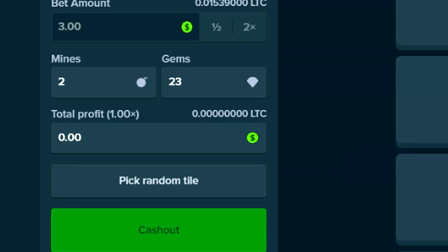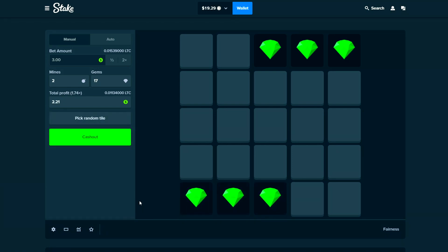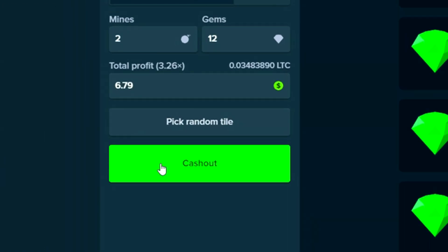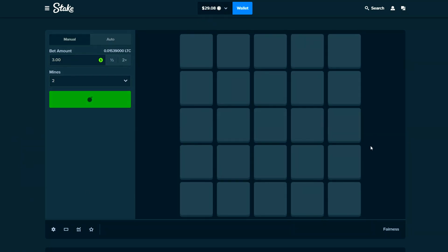Let's go — one, two, come on — last two — oh my god, okay. All right, let's run it back. Two mines is usually pretty good to us so I'm gonna try to go for this row again. One, two, three — nice. Same thing over here — one, two, three — nice. Going for two more — one, two — let's go! That's a 3x, six dollars — cashing that out. We're at $29, awesome!